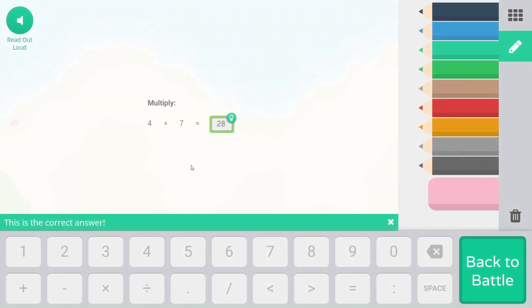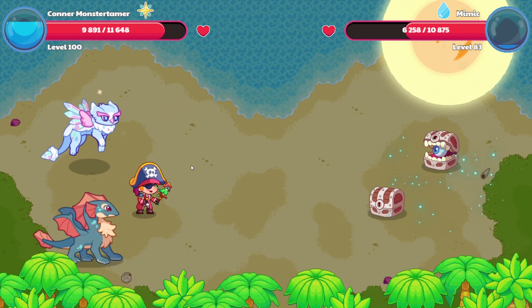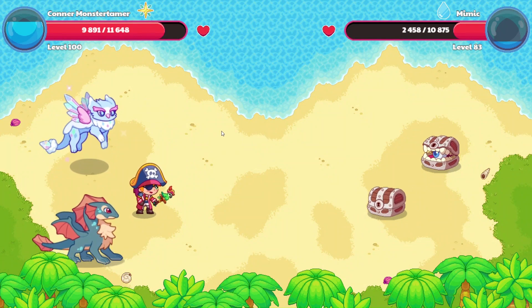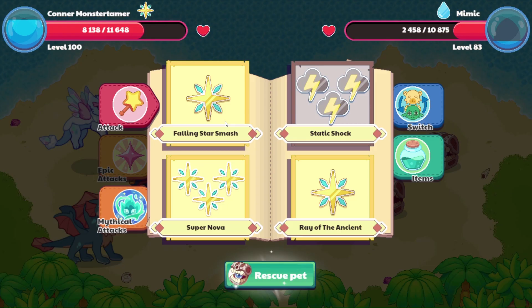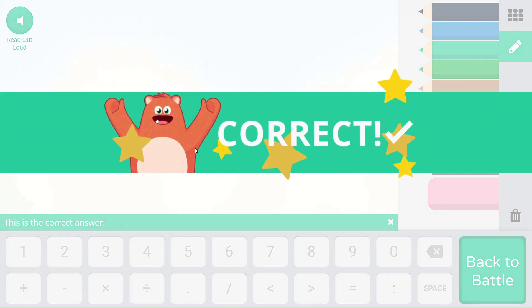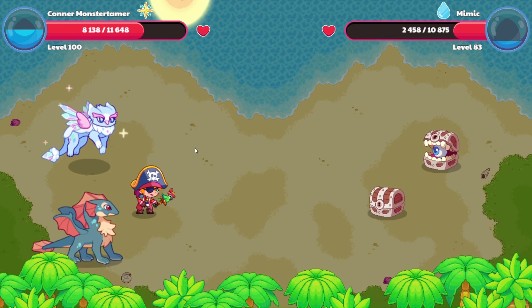4 times 7 is like a Double Doubles fact. So 7 plus 7 would be 14, and 14 plus 14 would be 28. Mimic's going to blast us with a little bit more water here with Torrent. Let's go ahead and grab our Super Nova. 8 times 4 — that's 32. Did you get it? Up we go, down we come.